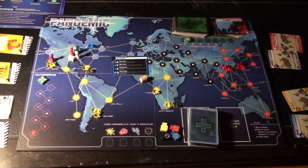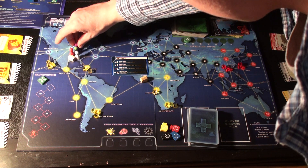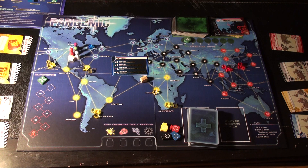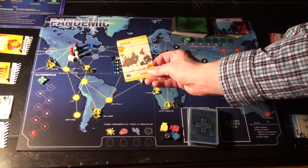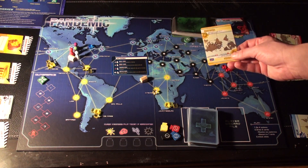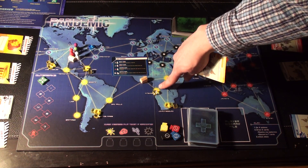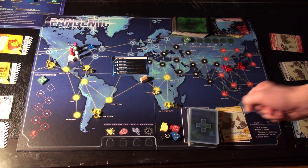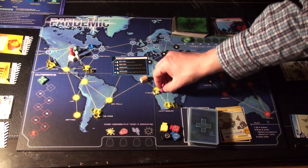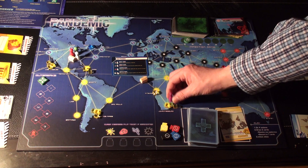I can also take a Direct Flight — discard a city card to move to the city named on that card. As the purple player, I have the Kinshasa card. Maybe I want to get towards Johannesburg, and Kinshasa is pretty close, so I play the Kinshasa card, place it in the discard, fly to Kinshasa, and then take a Drive/Ferry movement to get to Johannesburg.